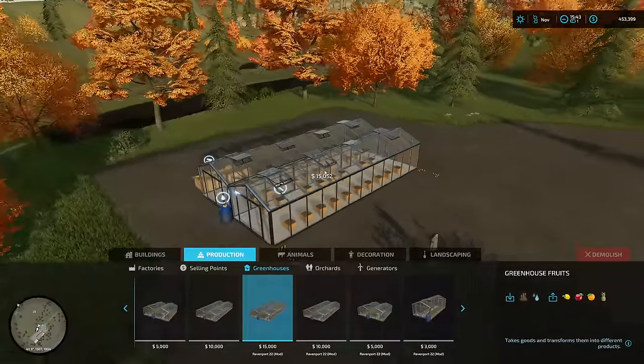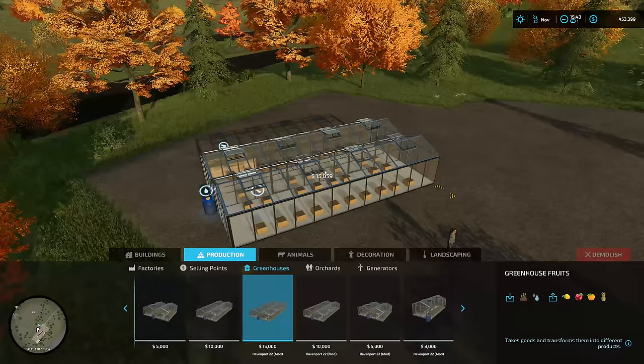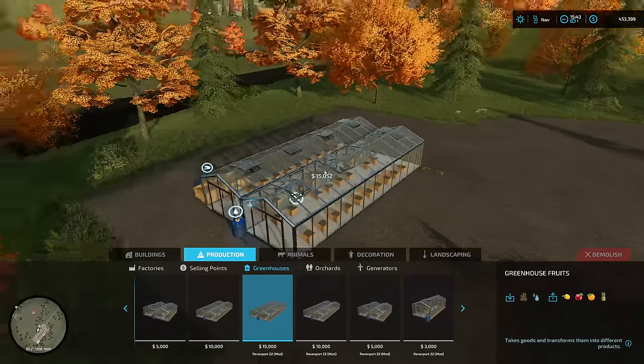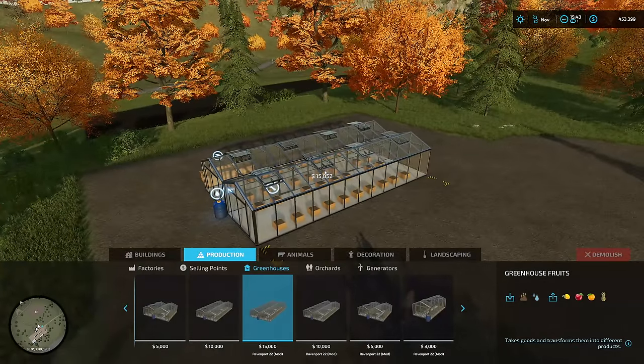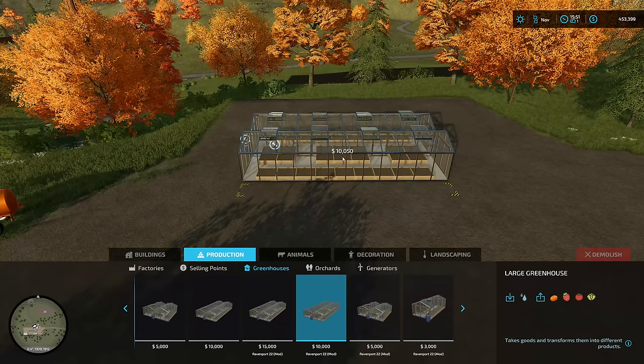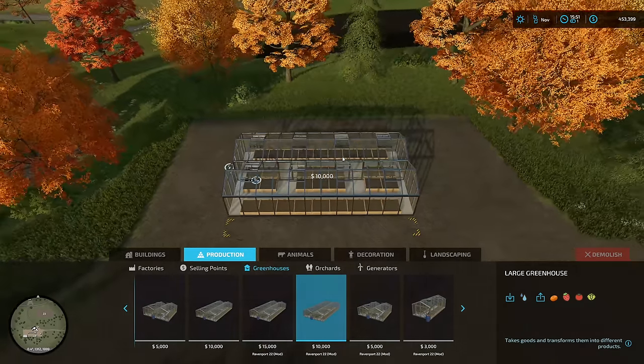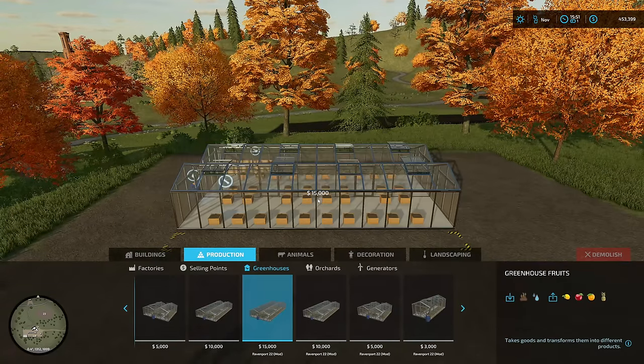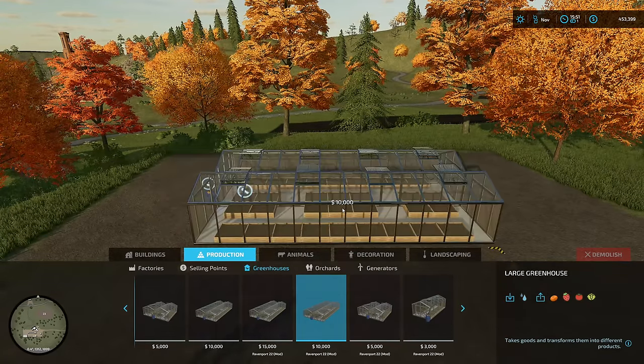We ended up having to level the ground, so we had to delete those greenhouses. We've also got this dude right here - a manure-based one - but it's not going to be an automated system, so I'm not really going to use it. I am still gonna use the special one that was released with Ravenport though. It's right beside it, costs $10,000, and doesn't hold all the fun stuff that the greenhouse fruits one does, but it still does everything.